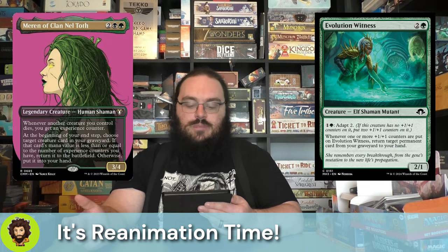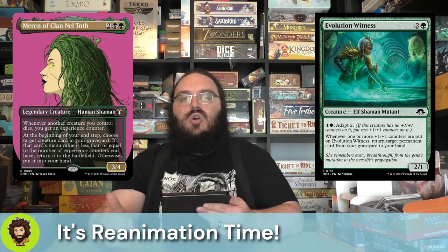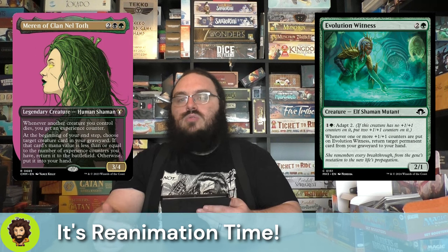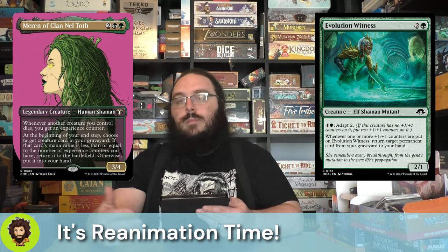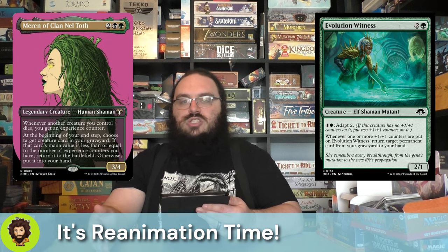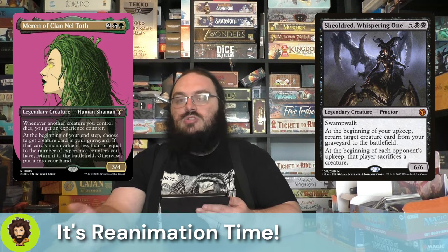Maron of Clan Neltoth — a 3/4 for 4 mana. Whenever a creature we control dies, we get an experience counter. At our end step, we choose a creature in our grave. If that creature's mana value is less than or equal to the experience counters we have, we cheat them back onto the field. Otherwise, they get cheated back into our hand to recast. Both modes are great. The synergy is like: Fane the Broker sacks a 1-cost creature, passes out some counters, Maron gets an experience counter, and end of turn that 1-cost creature comes back. Of course we're running Shildred, the Whispering One — a 6/6 for 7, Swamp Walk, lets us cheat a creature back at upkeep, and forces our opponents to sack creatures.